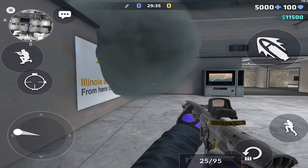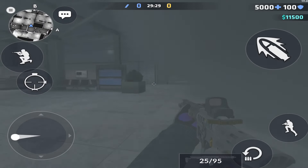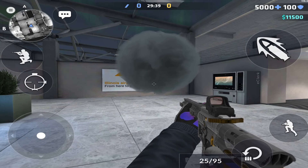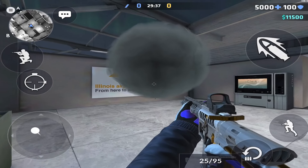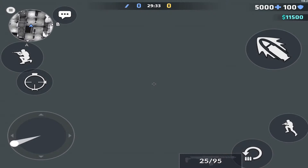On Grounded the entire map has ceilings, ledges, and walls that are the perfect height for one-way smokes, so you can throw a lot of good one-way smokes. The ones I've come up with are practical and pretty easy to do, but you can easily land a smoke on any of these walls or ledges and make your own one-way smoke if you want to.